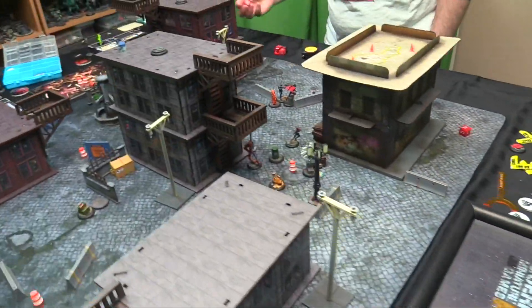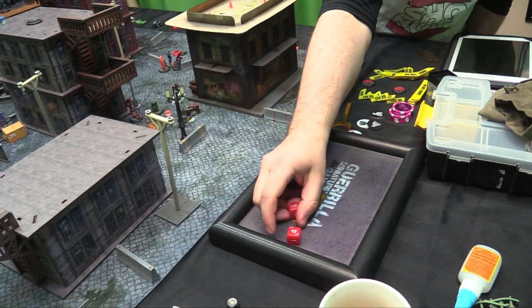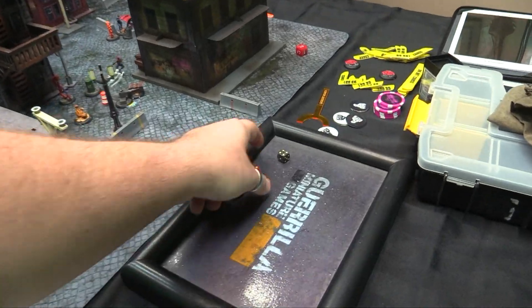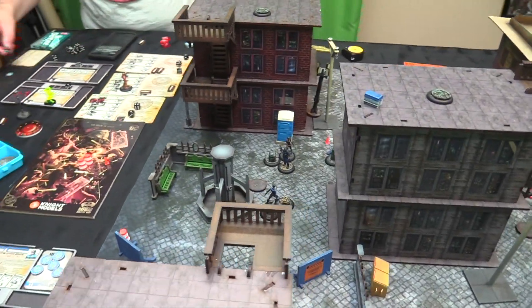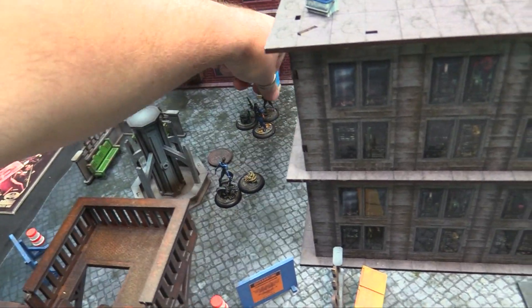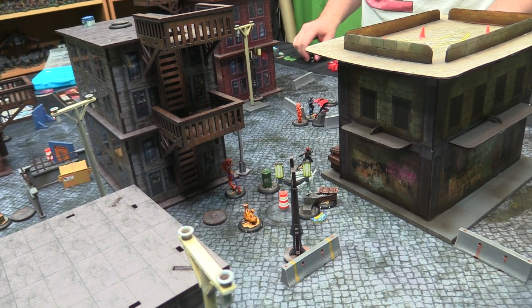Two hits — wound on two, blocking — trying for it. Yes! One hit pretty cool — we wound, use the counter. Then Donna is going to move five, spending a move and a special so she can Fly again.